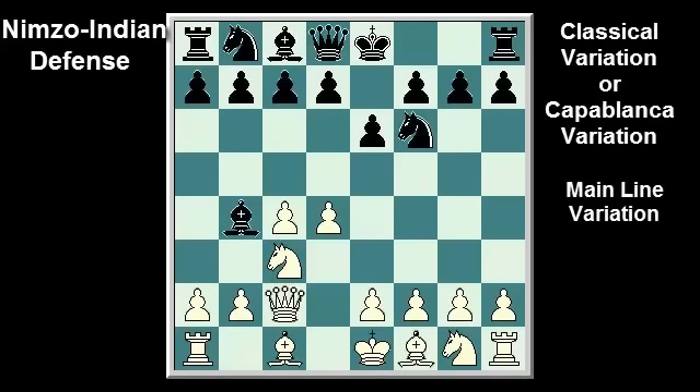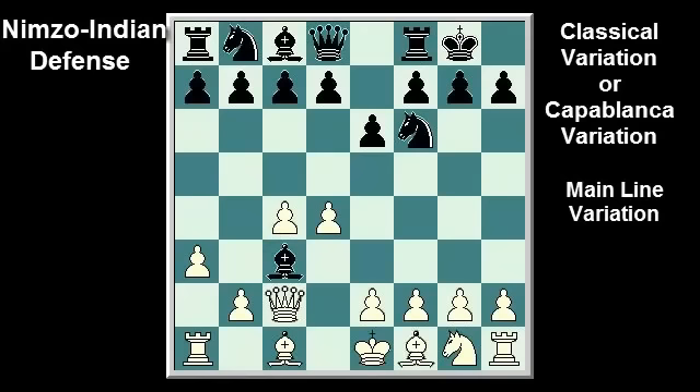Nowadays, the main line of the classical variation runs: castle kingside, a3, Bxc3, Qxc3, b6, Bg5. For the gambeteer, on move 6 black can play b5. After Bg5, how do you think black should play? Pause the video to analyze the position.